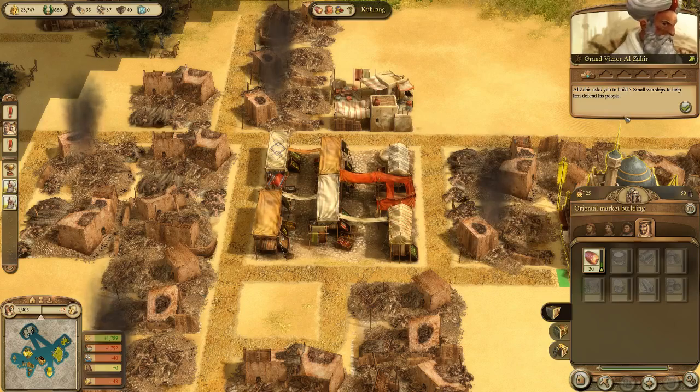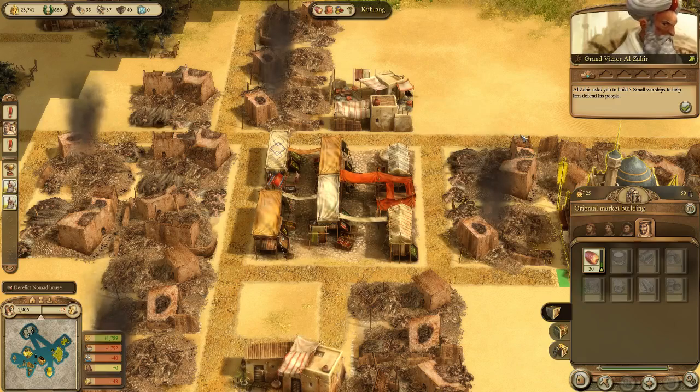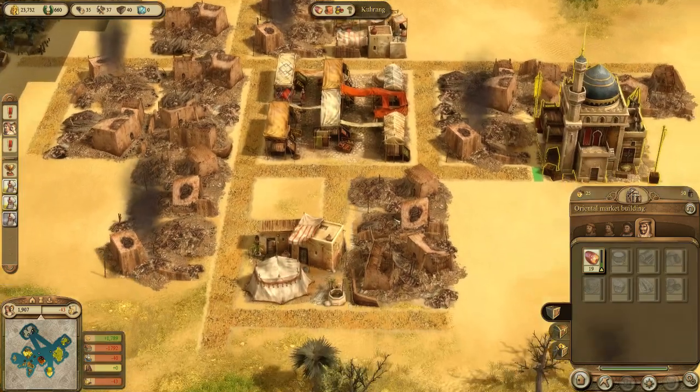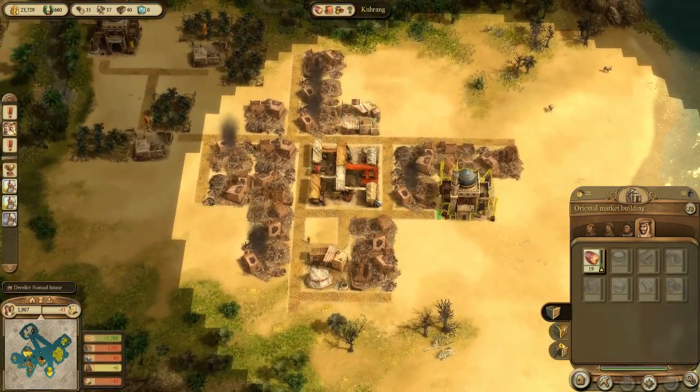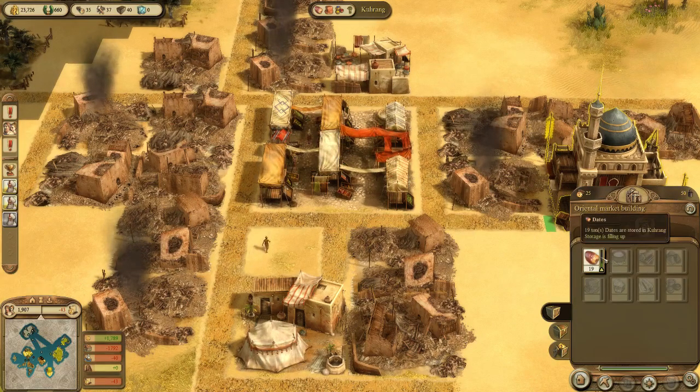Marie d'Artois is so excited about this crusade that she is already launching raids all over the place. Al-Sahir says: "I keep hearing about new attacks on my people. I implore you, build some warships and help me defend my homeland." Excellent, that's another quest - so we've got three quests there. My settlement here is now starting to build up, which is very good.